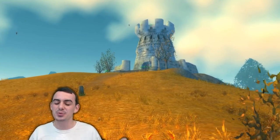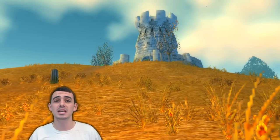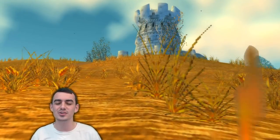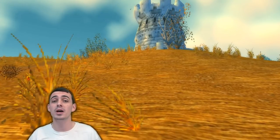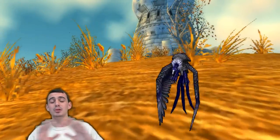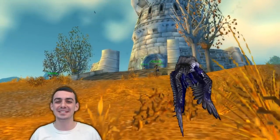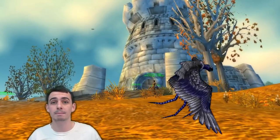Welcome back to another Classic WoW hype video where we go over one of the thousands of details and in-game mechanics that made vanilla WoW taste so good. Today I want to stick around in Westfall and go over a rare spawn named Voltros. This bird is distinguished from the rest of the carrion buzzards by its ultra rare charcoal-colored blue-gray skin, and the fact that it's like twice the size of the other red birds in the area. There are a few things that make this bird unique and worth covering.